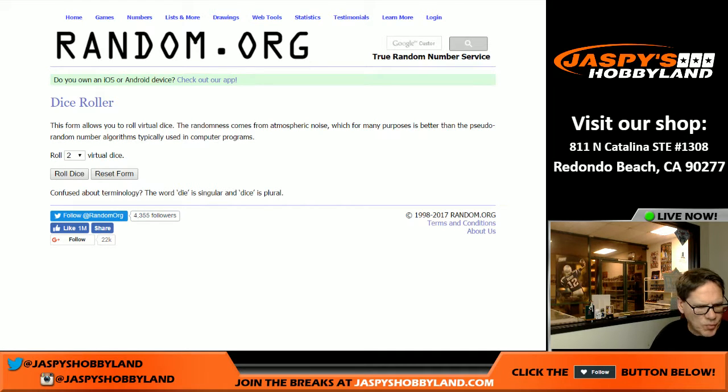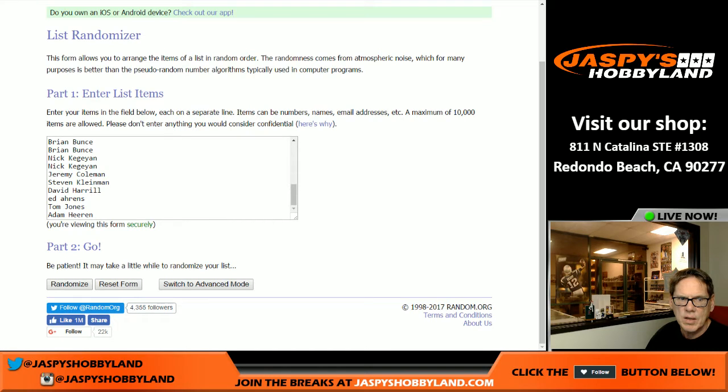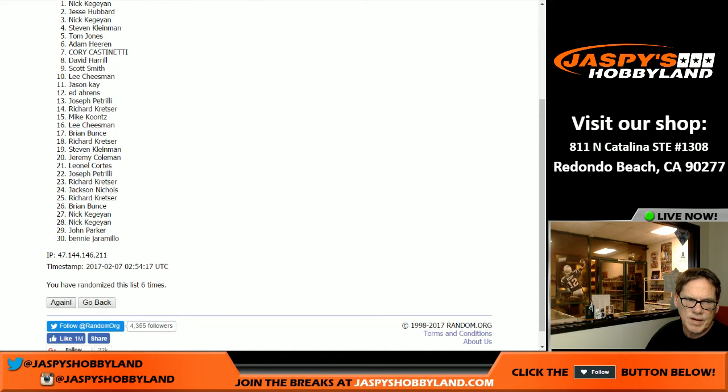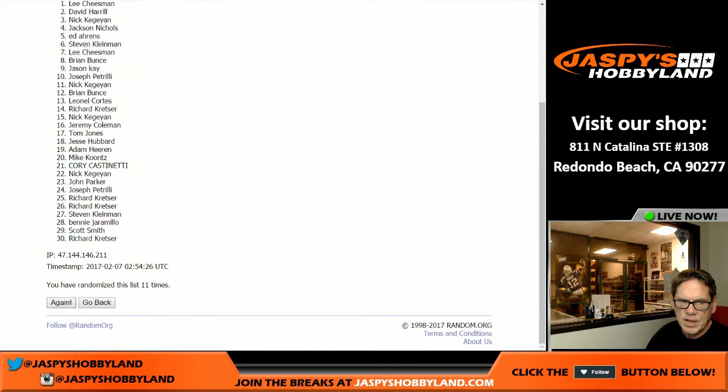Good evening ladies and gentlemen, welcome to Redondo Beach, California. We are live doing a nine-box baseball mixer. We will randomize the names and randomize the teams and give you a little bit of time to trade. Here we go folks, is everybody ready? How many times are we gonna roll? Boxcars — 12 times. So we got the names in there: one, two, three, four, five, six, seven, eight, nine, ten, eleven, twelve.